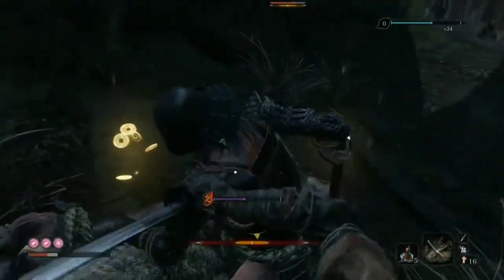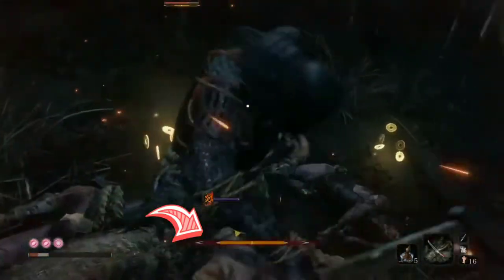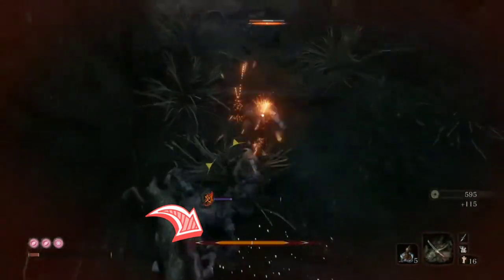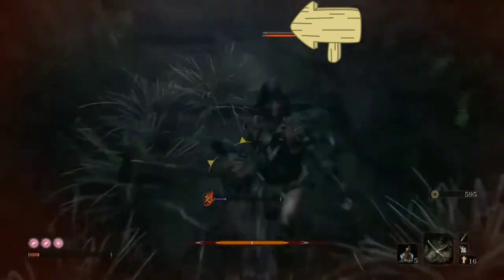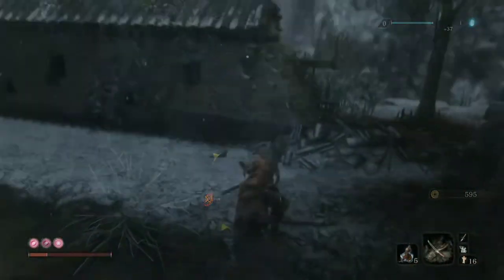Here's the way posture works: you deflect attacks from enemies, and that makes the bar increase. The more hits you take, the more the bar increases. Once the bar is at its fullest, you are now vulnerable to any hits the enemy sends at you. But don't worry — the same feature applies to enemies, and you can see it right above their head. Everything that applies to you applies to them.